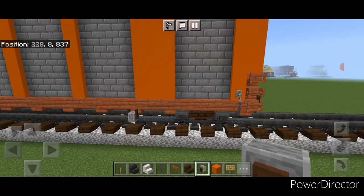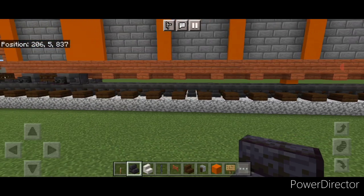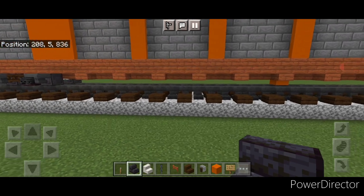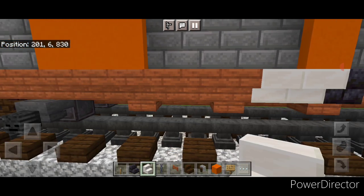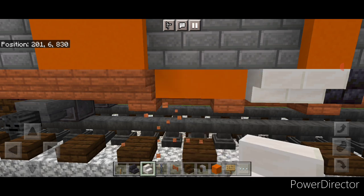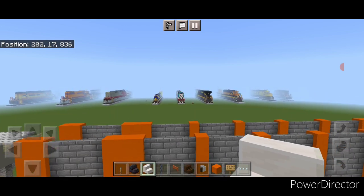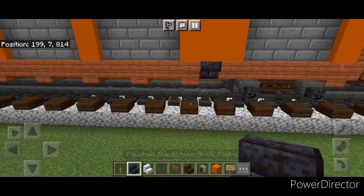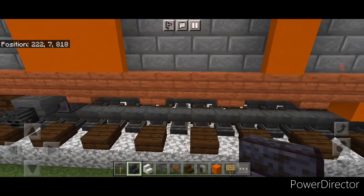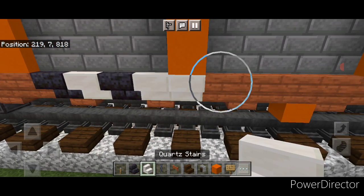Then we're going to come on this column of three orange concrete — on the middle under it we're going to knock out this stair and put in a blackstone brick stair. Then come down to this end, by where this first single column of orange concrete is, change this to blackstone brick. Then put two upside down quartz stairs, and next to this take out these three and put a blackstone brick on either side and a quartz stair in the middle. Then repeat the process on the other side of the car — a single blackstone brick stair here, then come over to the first column of one orange concrete, go blackstone brick, quartz, blackstone brick, two quartz stairs, and a blackstone brick stair.